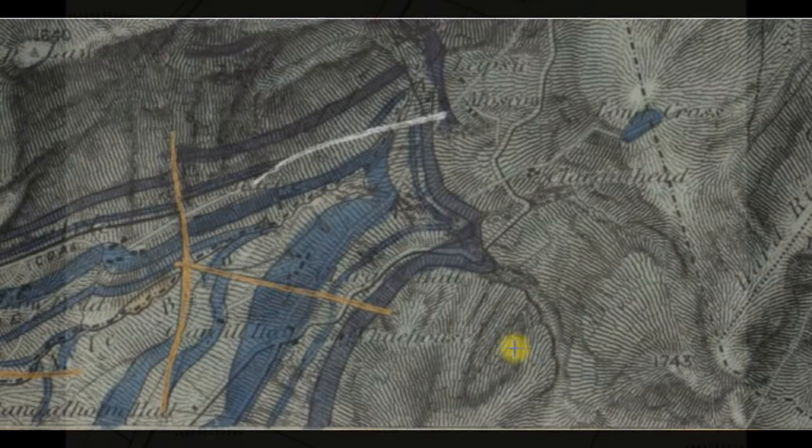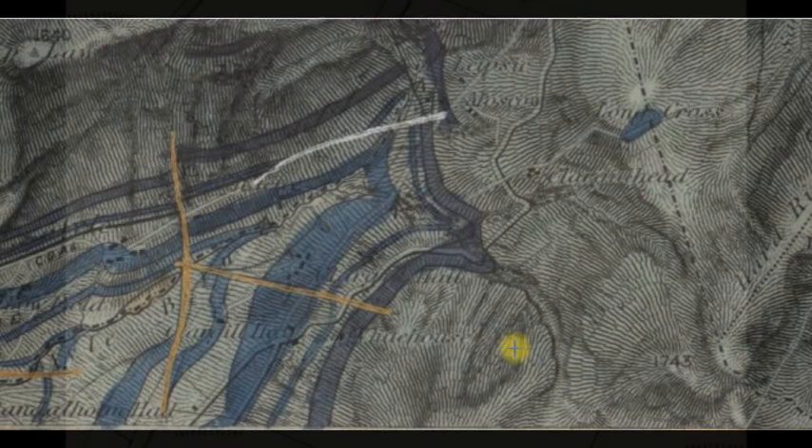This is a British Geological Survey sheet from 1833. The older ones are quite dark coloured. We're at Clergal - there's Clergal Hall there, and there's the crossroads at Ale. So this blue bit is the great limestone. That is the little limestone, and that is the firestone sill there. So the coal is going to lie round about here. It doesn't show coal on this side of the burn - on the Ale side it shows us, but not on this side.